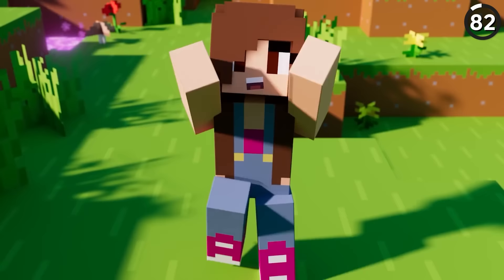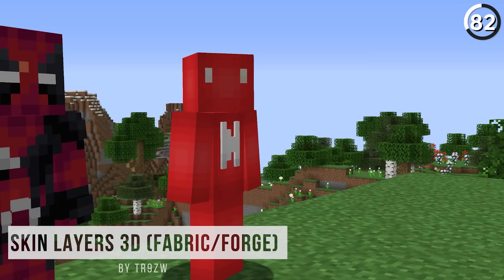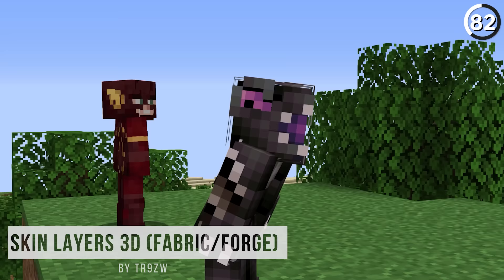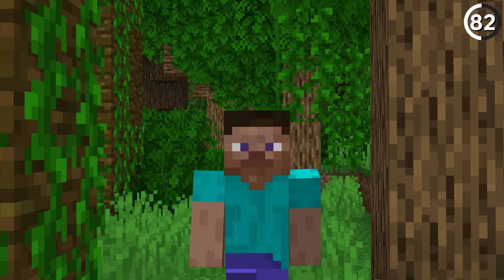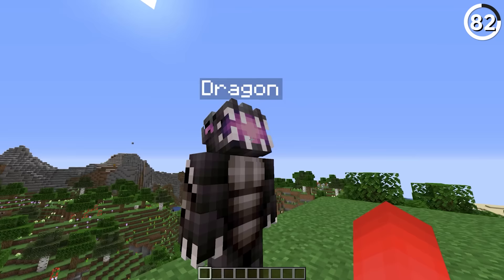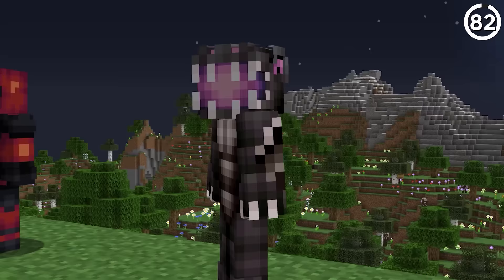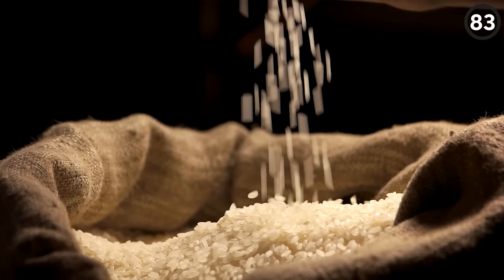In 1.8, skins got a huge overhaul by adding in a second layer. And now we've got another change — with this, details like hair, helmets, and logos all become 3D modeled and rendered instead of a flat texture. While the change is pretty subtle from afar, it makes a huge difference up close. And if it's already possible in a mod, I see no reason why this couldn't make it into the base game.